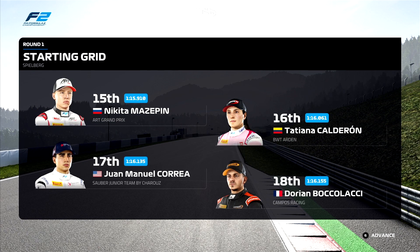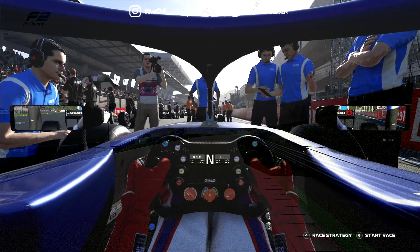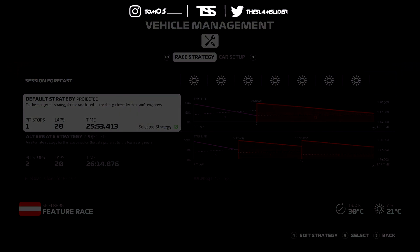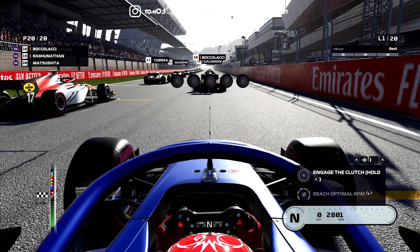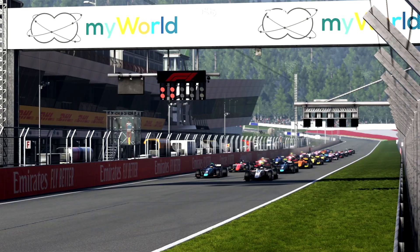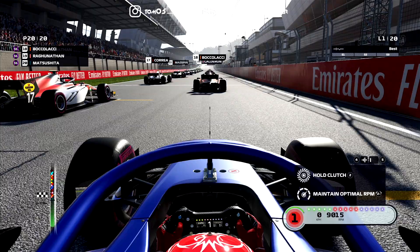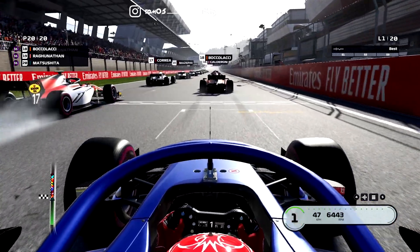We're going to drive as Nobuharu Matsushita, because he was a race winner in last year's Austrian Grand Prix feature race. Make sure to smash like — plenty more Formula One and F2 content coming. We're going to start on the super soft and then switch to the super soft. Here we go for the 50 percent feature race — five red lights and away we go to the Austrian Grand Prix.